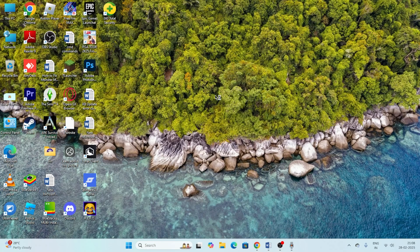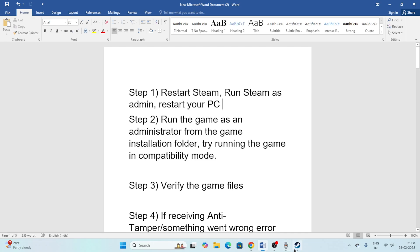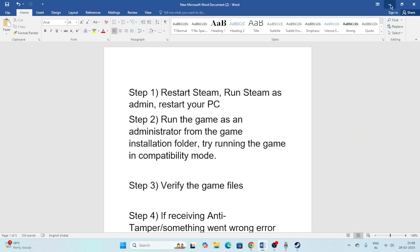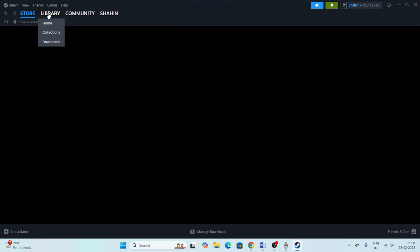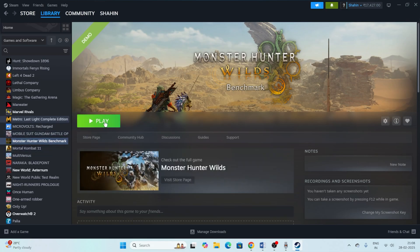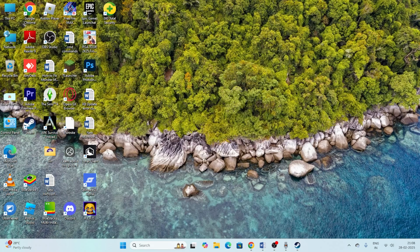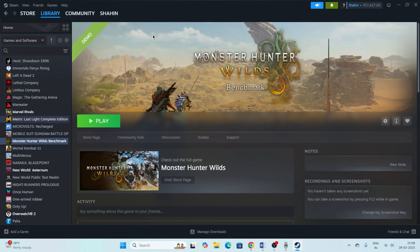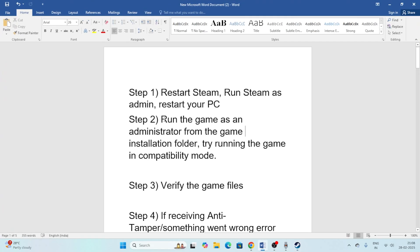Once Steam is successfully launched as administrator, navigate to the Library and find Monster Hunter Wilds, then launch the game. Also, you can try a simple PC restart — go to Start, click on Restart. A simple restart can fix a lot of problems, so we should start with that.